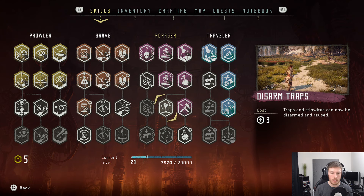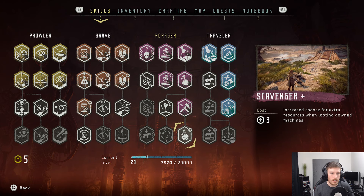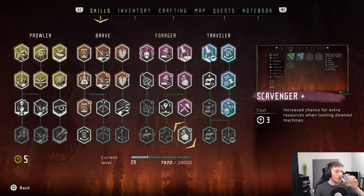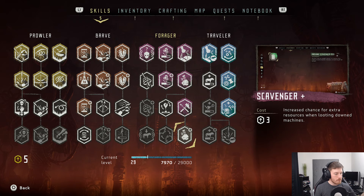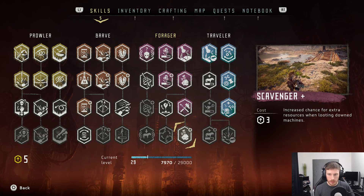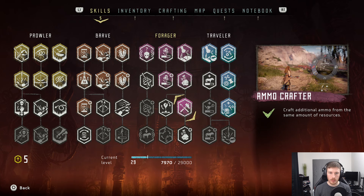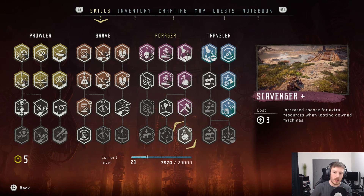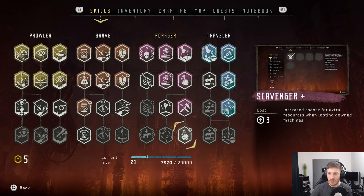Disarmed Traps are really useful for the Tripcaster. If Scavenger Plus got me the fox skin that I needed, I would have taken it already.